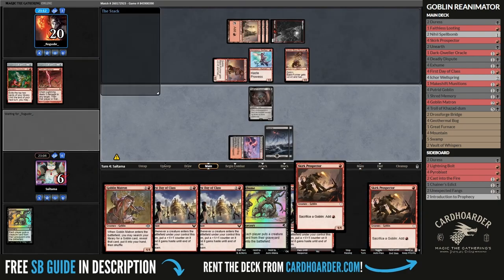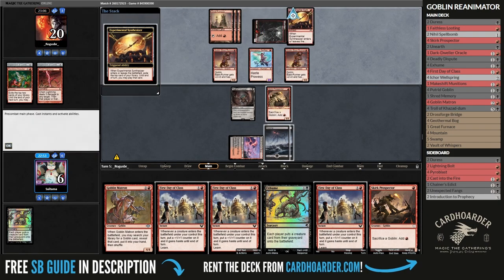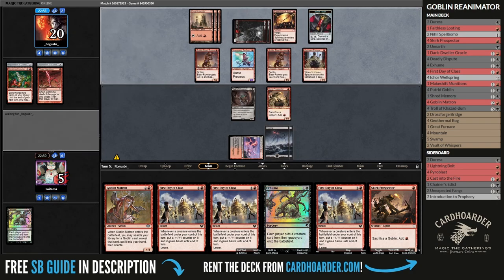That being said, my opponent had a solid start, and in just a matter of turns it put me down to 9 life and then to 6 life points. With 2 Ruin Blasters in play and 2 sacrifice outlets, I am ready to scoop and move to the final game.